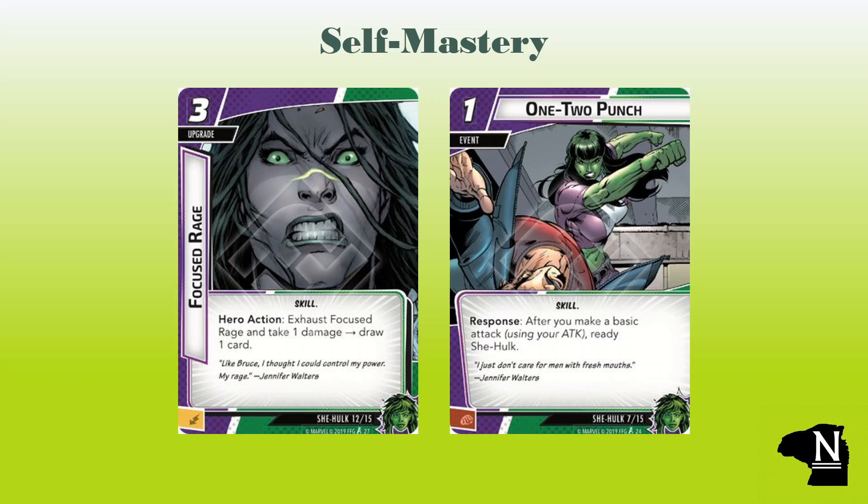We also get the one-cost event One-Two Punch, which is a skill response: after you make a basic attack using your attack, ready She-Hulk. This could open up another attack, set us up to flip forms and heal, or just get us ready to thwart. Okay, that last one's not going to happen that much, but it could happen.